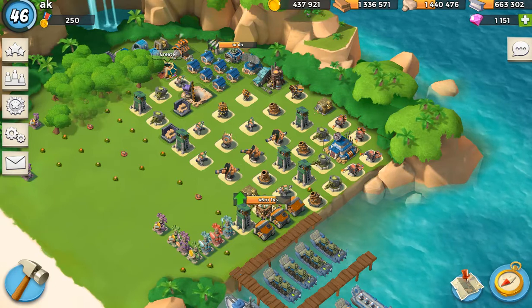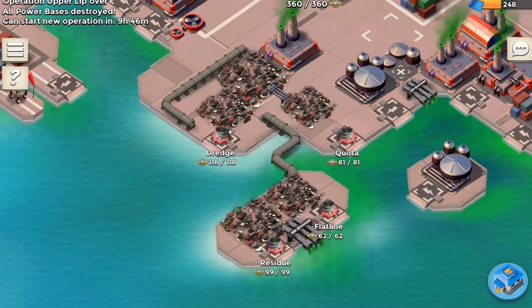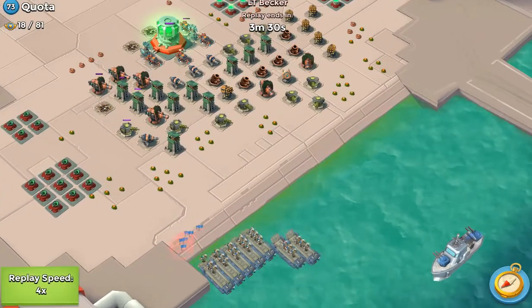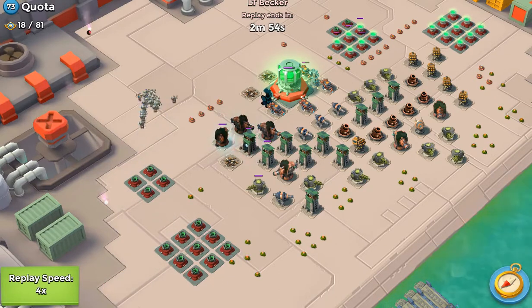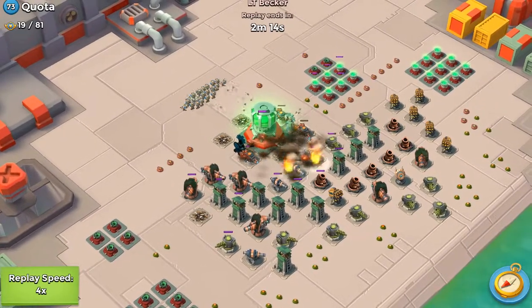Another way to gather resources: when you reach level 11 and you have a headquarters level 6, you can join a task force. If you do a Google search for Boom Beach Task Force Recruitment, there's a form where you can find information about people looking to recruit, and you can post yourself there to let people know you're available. Once you join a task force, every 24 hours your team has a chance of attacking a base. Once you destroy four bases, there's a core you have to destroy, and once you destroy that, you receive a reward at the end of the 24 hours based on your level and the level of operation your task force completed.